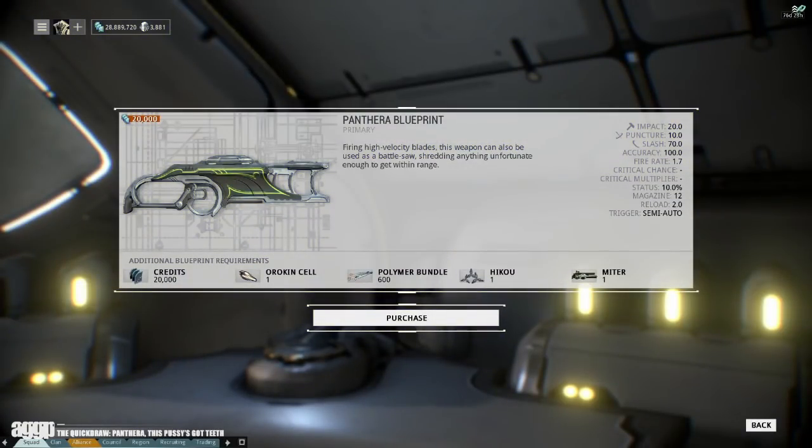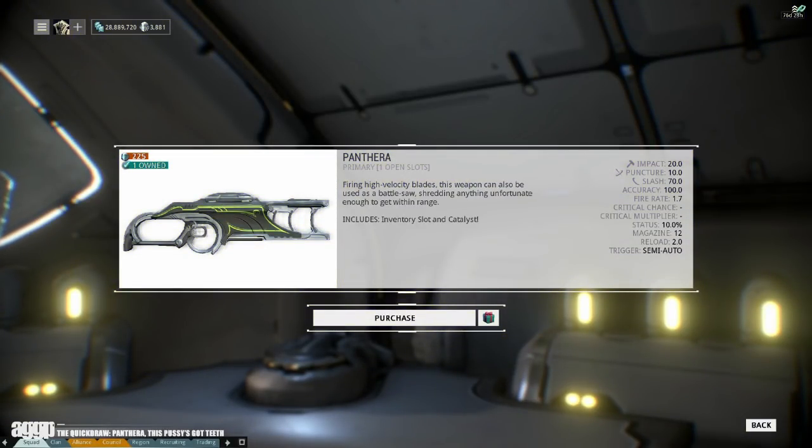You can pick up the Panthera's blueprints in the market for 20,000 credits, just be aware that it does require a fully built Hiku and Mitre as part of its component cost. However, if you've seen and heard enough of Captain War and cannot stand one more moment in his presence, you can always pick it up in the market pre-built, along with a catalyst and weapons slot, for 225 plat.